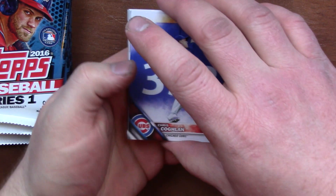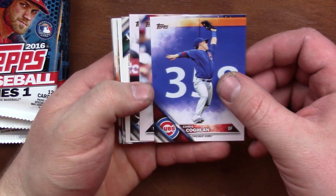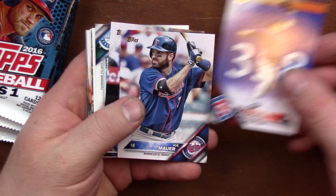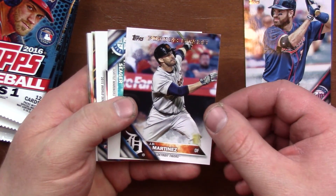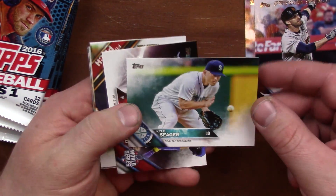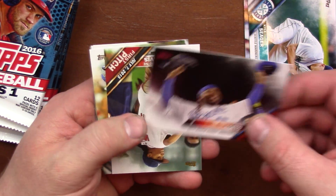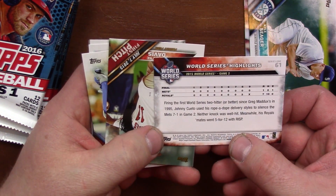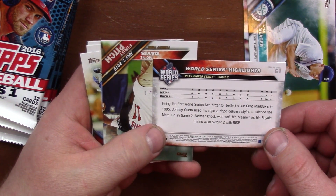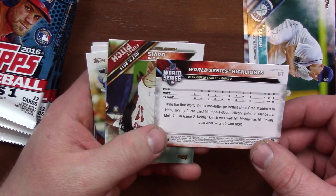Ooh, they're kind of cool actually. Chris Coghlan — it's like a smoke effect maybe. Joe Mauer. Future Stars, JD Martinez. These are really nice cards. Kyle Seager. World Series — Johnny Cueto. World Series Highlights. Firing the first World Series two-hitter or better since Greg Maddux in '95. Johnny Cueto used his rope-a-dope delivery style to silence the Mets 7-1 in Game 2. Neither knock was well hit. His Royals mates went 5-12 with RISP.